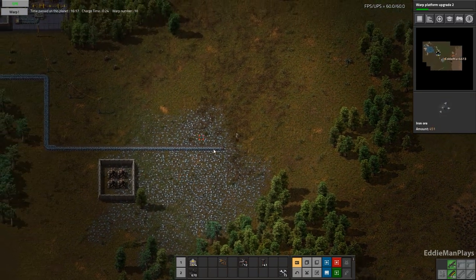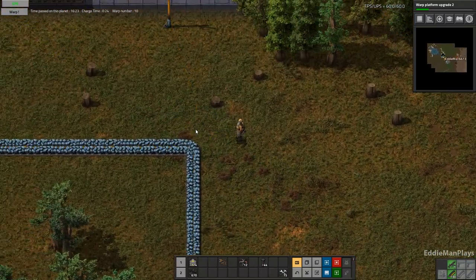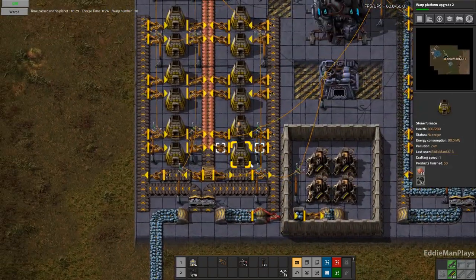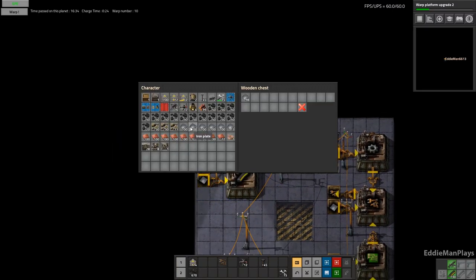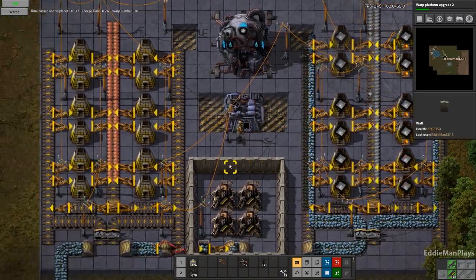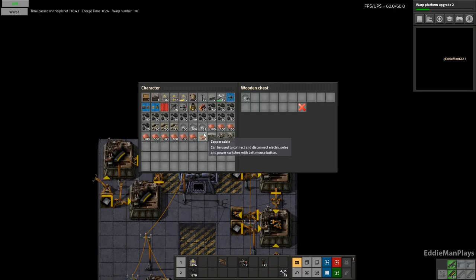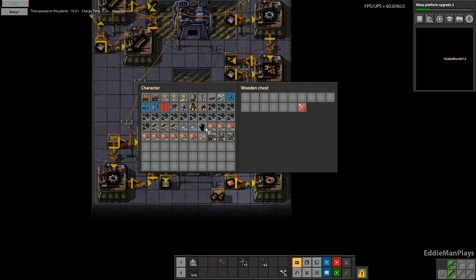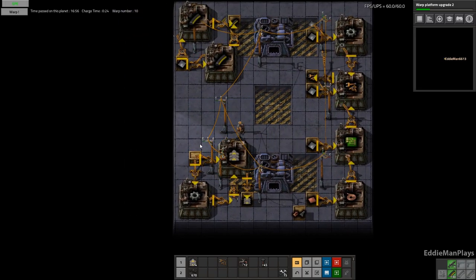We'll come back for this. Let me just see if I can speed up this iron. Let's just make some ammo — as much as we can. You're going to need some of that. You need some. How are you on copper? You're good on copper. You need some.